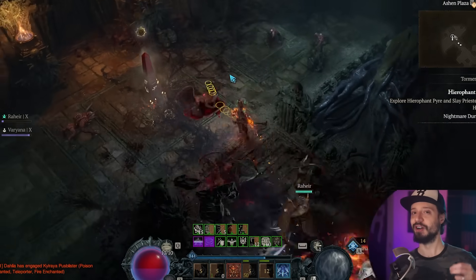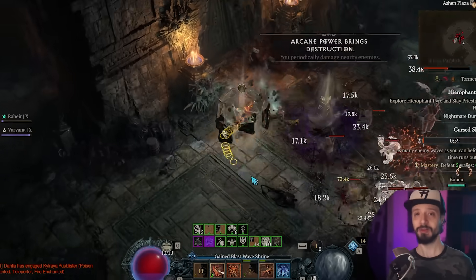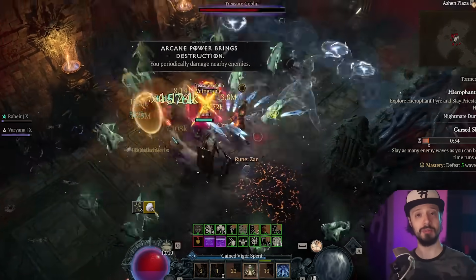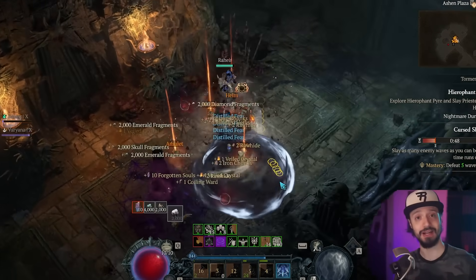Out of 100 runs, we actually got 100 goblins. Some shrines can spawn multiple goblins — it seems like that's when it's a cursed shrine, giving a chance that multiple goblins will spawn. We've heard reports of up to three goblins per shrine. So there are good odds at getting the event to actually happen.